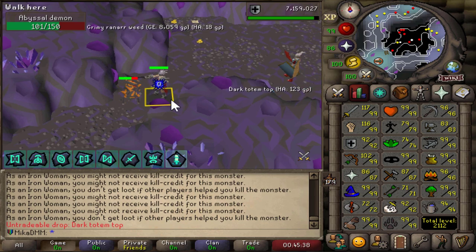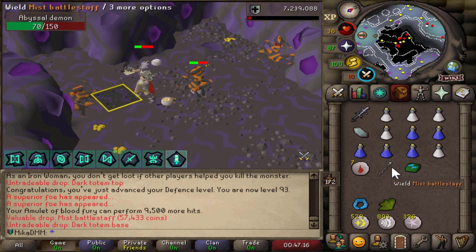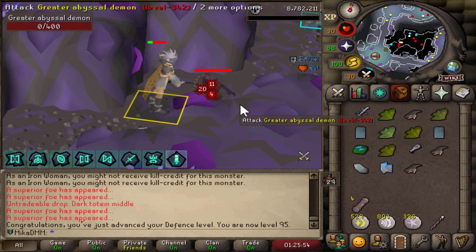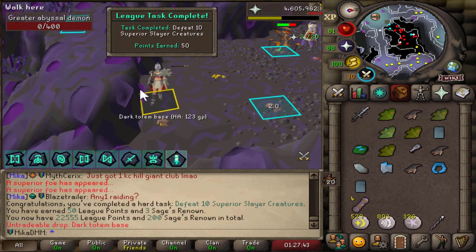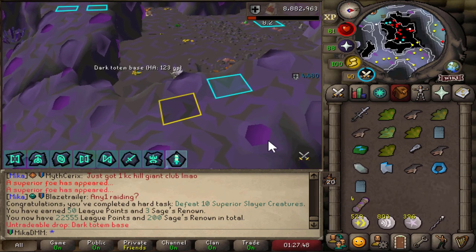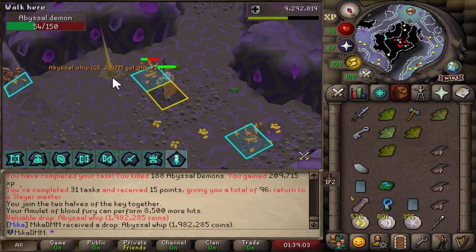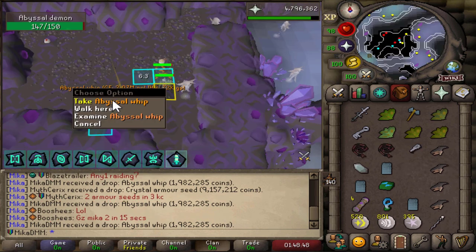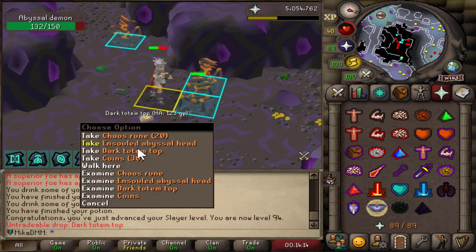Mist Battle Staff from the Superior — the base and the head — does the task. 350 points. There we go, 93 Slayer. 95 Defense, and right on top of a Superior as well. Just a Dark Totem Top this time around, and defeating 10 Superior Slayer creatures is also a task. I'm tracking these whip drops — I think that's number three, make that four. I wonder what kind of collection I can get going with this. Make that another one — do I stop counting or do I keep counting? Well, that's another one. That is 94 Slayer.